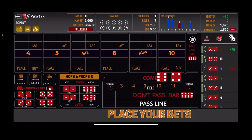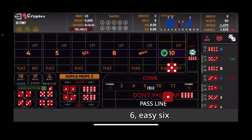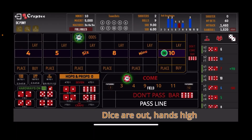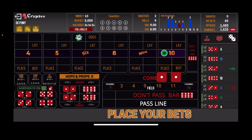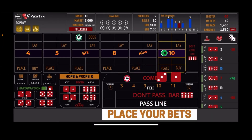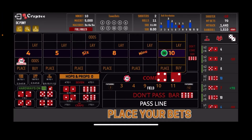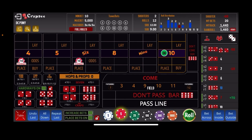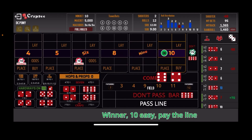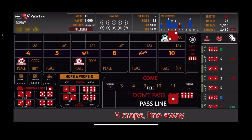Let's get a number established and go on to shooter 2. There's the 6-4-10 easy — so 10 is the point. We come back with $50 on the DC and roll. There's the 5-1 — 6 easy — so the DC moves to the 6. We come up with the $10 Come bet. That's 2 craps — we lose that $10. We come back with another $10. The 3-1-4 easy — that Come bet moves to the 4. Another one out — there's the 6 easy — moves to the 6, and we get knocked off our DC. We come back up with a DC bet of $75.